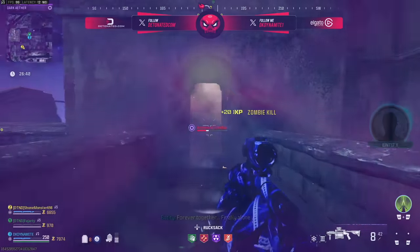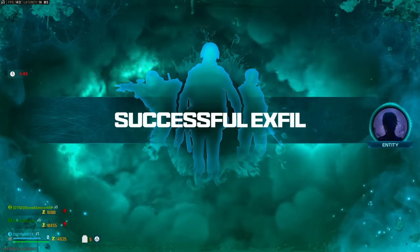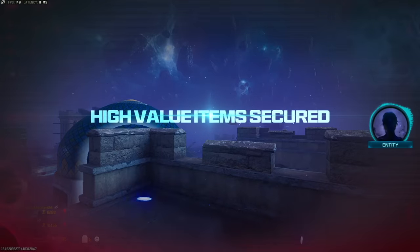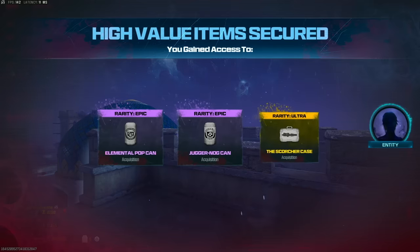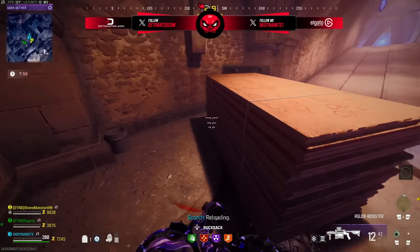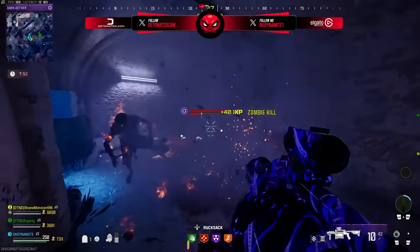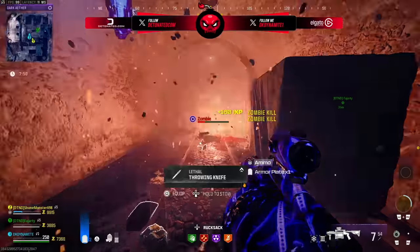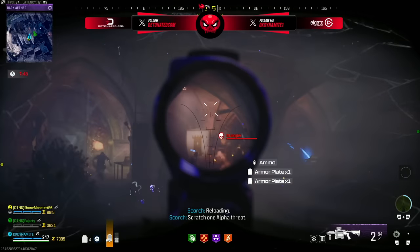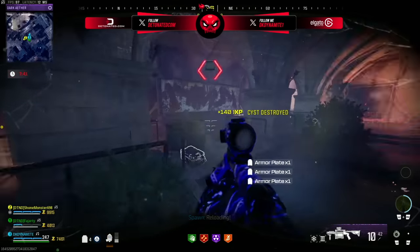These aren't bugs or glitches — they're intended side quests inside Al Bagra in MW3 Zombies. The keys cannot be stashed when you grab them; they're one-time use only for the match you're in. You can't exfil with them and bring them into a separate infill of the Dark Ether. The rewards inside these secret rooms appear to be randomized, so the weapon case might be in one room in one game and a different room the next.